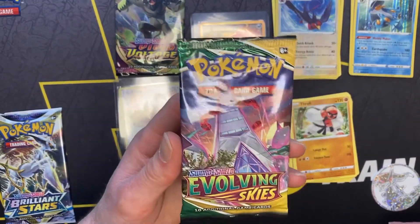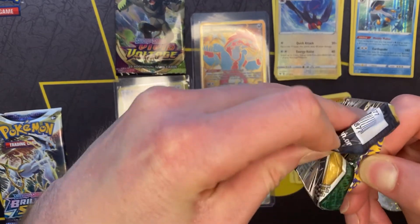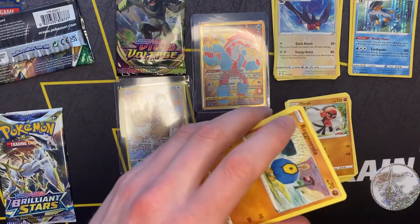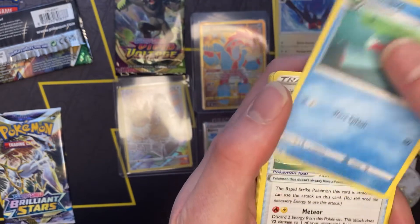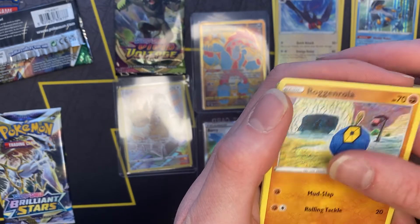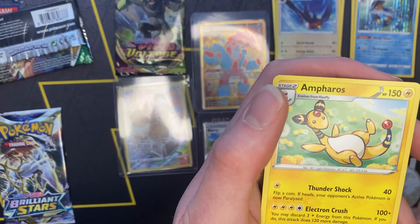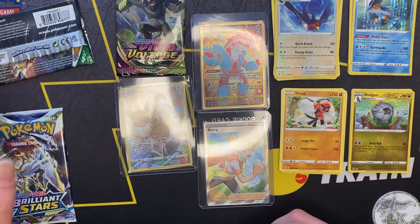Let's go to some Evolving Sky — maybe we'll get the Alt-Art Umbreon that everyone chases. It's a cool card; it definitely takes inspiration from a famous painting. We got a Psychic Energy, Lumbri, Scroll of the Flying Dragon, Fletchender, Rog General, old school Psyduck, Swablu, Seadot, Wobat, Reverse Holo Shelgon, and a non-holo Ampharos. Okay, I can't really complain — I got some big hits already. We're three for five.